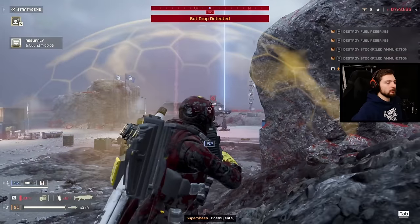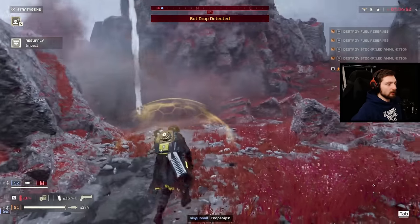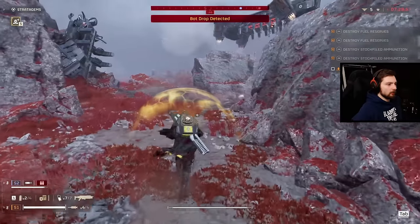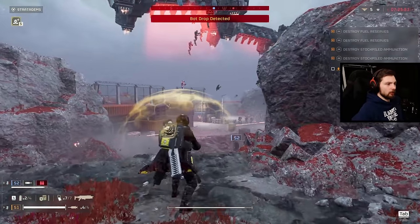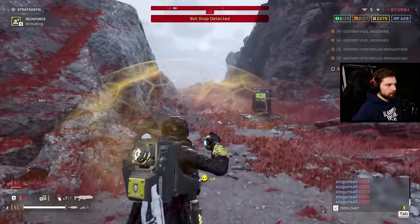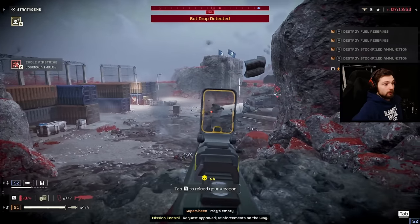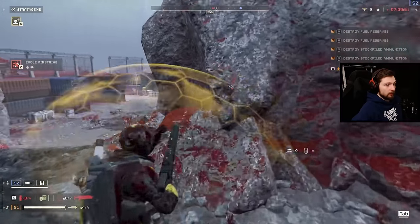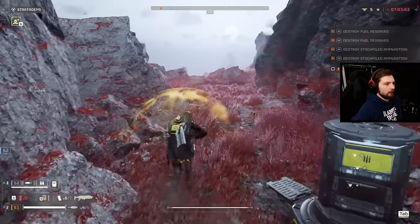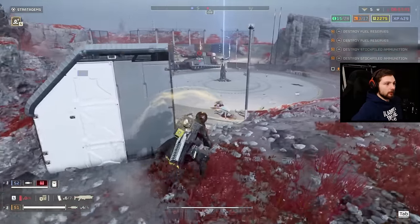Look at that tank that showed up. This is when we got into trouble because he hadn't gotten his recoil rifle back yet. We're scrambling — I don't have anything to take out the tank and I just wasted my railgun on that one guy. So basically I'm just trying to buy him time, shooting everything I can, waiting for him to get his rifle. I'm going to go all the way around the other side to get a better vantage point — maybe shoot its vents, get it off of him so he can fire.